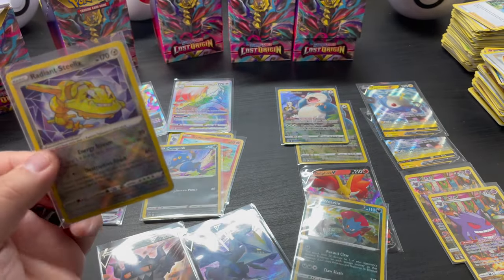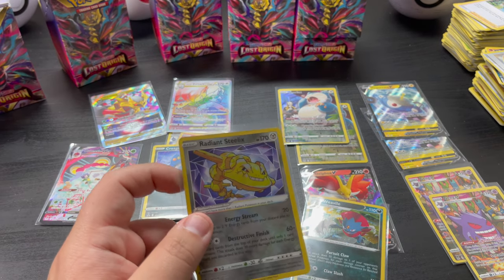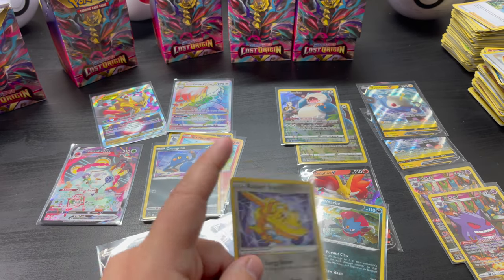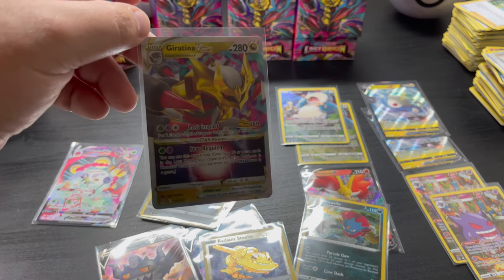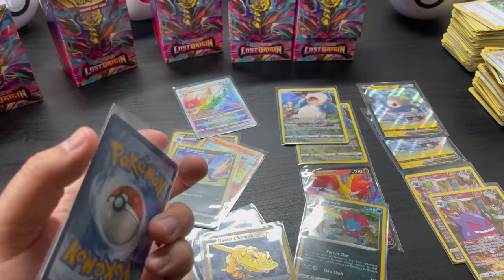Let me know what you guys think as far as the pulls go — I think I did all right. Would have loved to get an Aerodactyl or the other Giratina, but I mean, I can't complain. I got the Giratina V-Star. I did ask for Giratina, and I did say I love V-Stars. But yeah, that's going to be it — you guys take it easy.